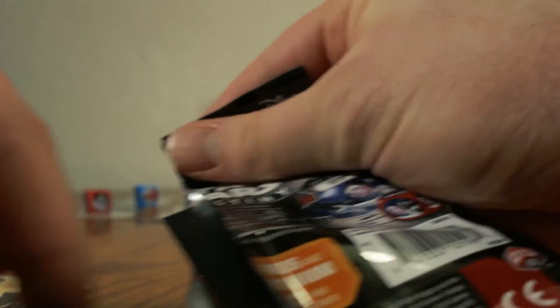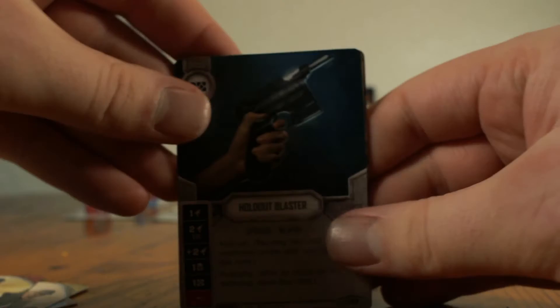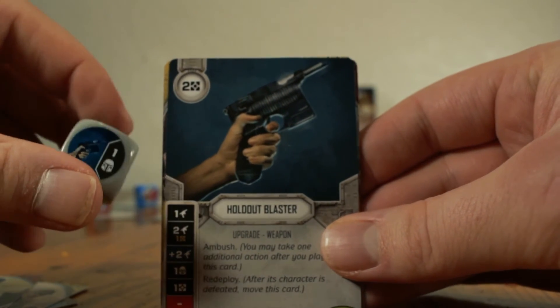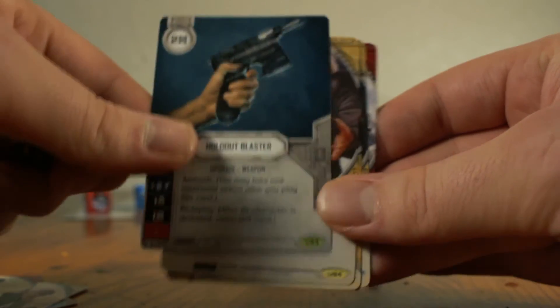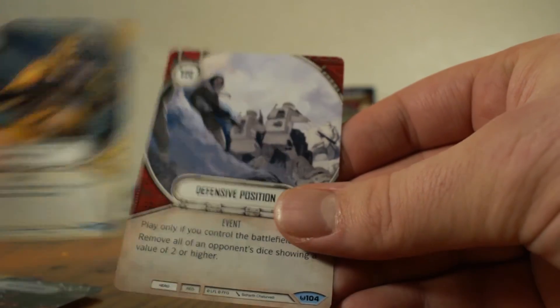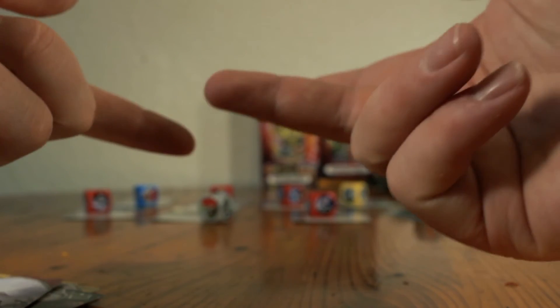Our battery's dying, so let's go! And it's a Holdout Blaster — that's the best rare in standard — that's amazing! So a Holdout Blaster right before our camera dies. We also have a Confiscation, Backup Missile, Go for the Kill, and Defensive Position. My name's the Card Shark, this is Neverlucky Gaming. We're out — Card Shark out.